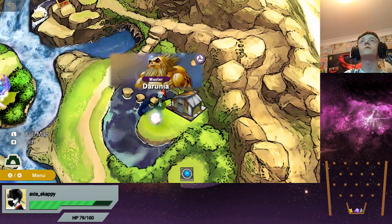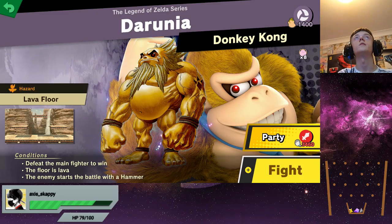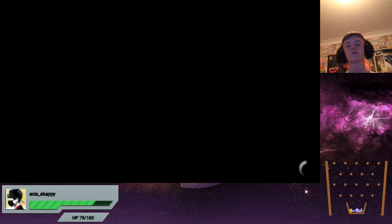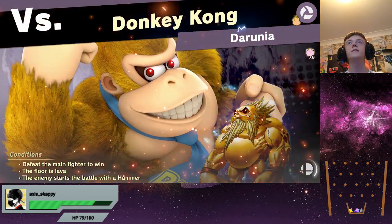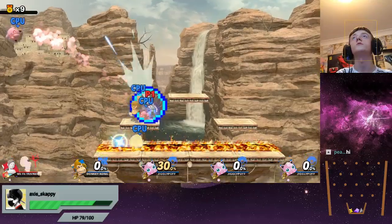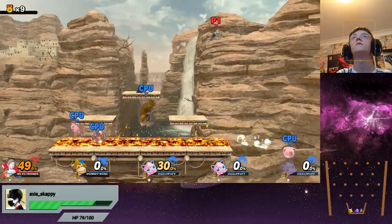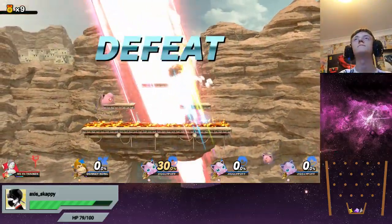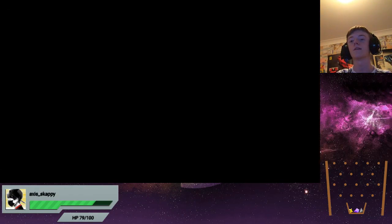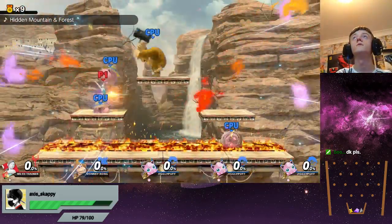I'm going to unlock something when I complete this one — the master spirit. Defeat the main fighter to win — Donkey Kong at eight Jigglypuffs. Oh my god. These ones are the most annoying because you just get swarmed by Jigglypuffs and then Donkey Kong just sits there pretty much doing nothing. Oh my god, he's got a hammer! I was waiting for that to run out after a while after I realised I'm not going to be able to do much, but too little too late.